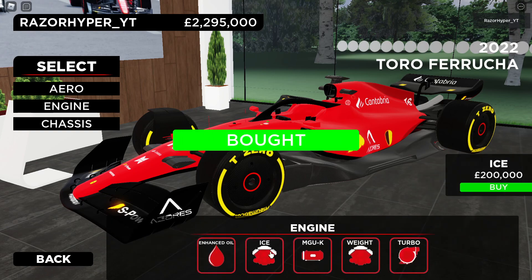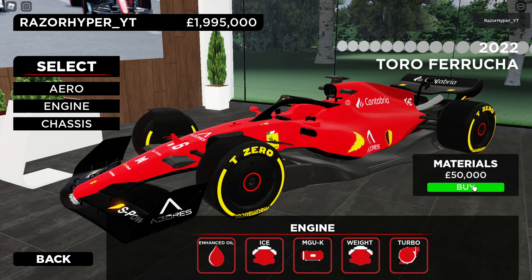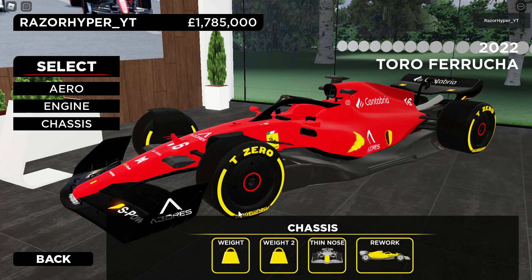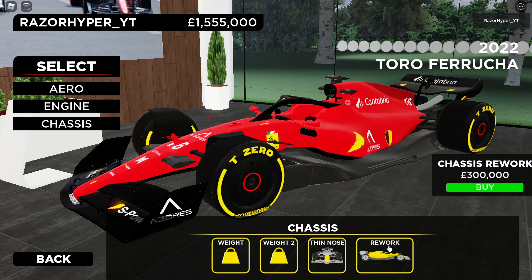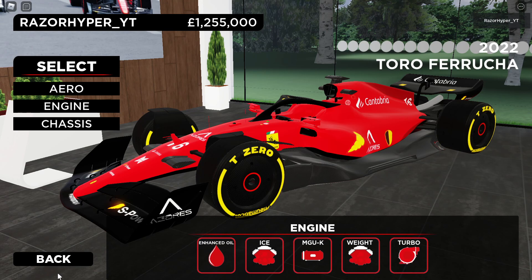Now we're going to max out the engine. Fuel — buy that. The internal combustion engine — buy that. MGK — 100K. Materials — this is going to give us slightly less weight. And turbo. So engine and aero are maxed out. Now it's just the chassis. Weight reduction — getting that too. The fin nose — that should actually change the model. Yeah, the nose got slightly thinner. And then the chassis rework — I saw something change around the cockpit area. We have everything maxed out now.